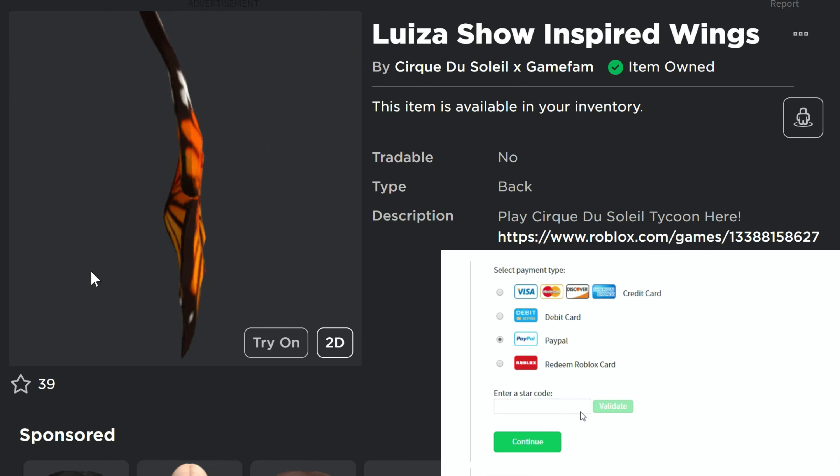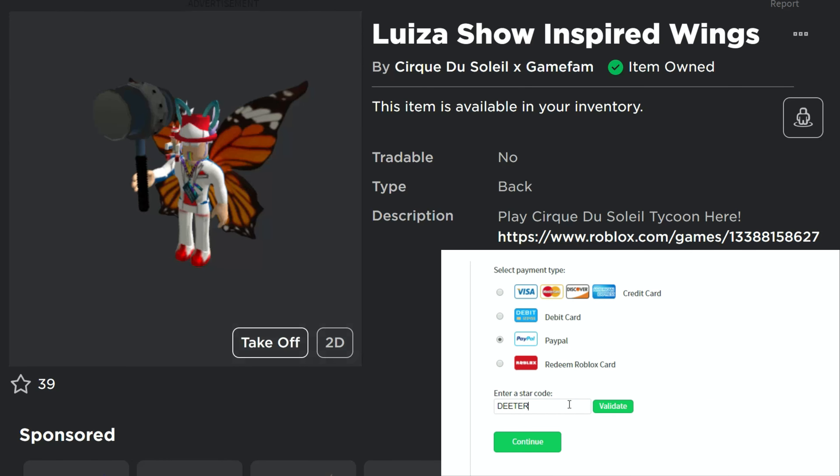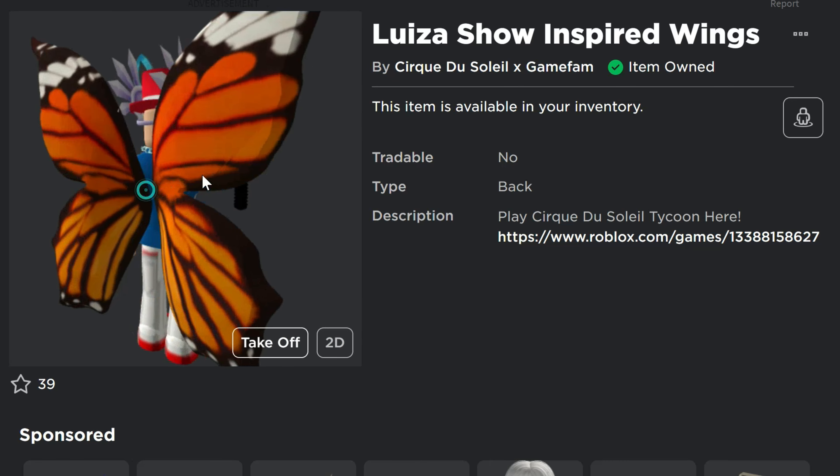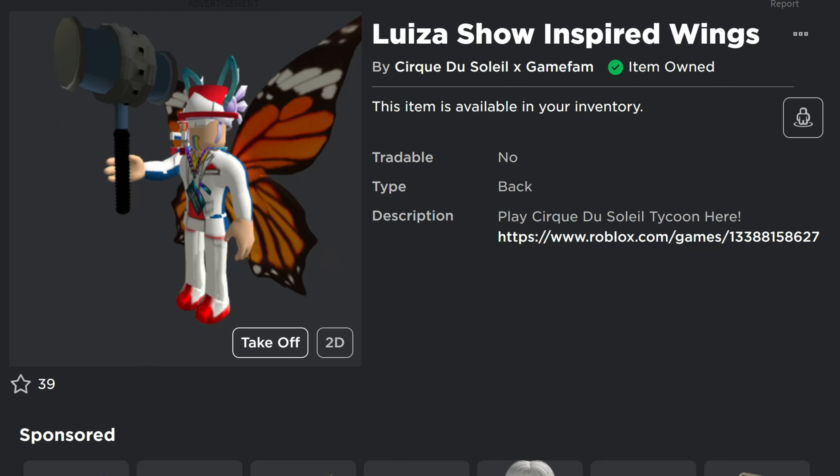Hey guys, I'm going to show you how to get this item right here, the Loise's Show Inspired Wings. This is what they look like — pretty cool looking, good sized wings here, and they look just like butterfly wings, so they might go well with some other items.